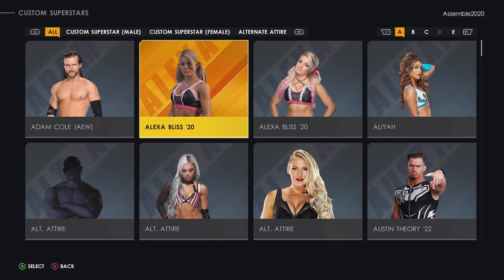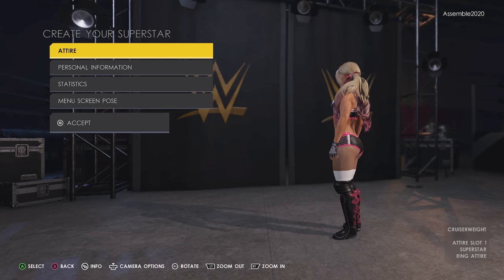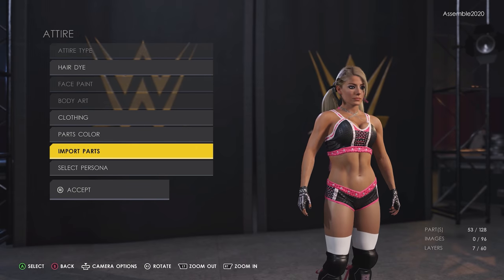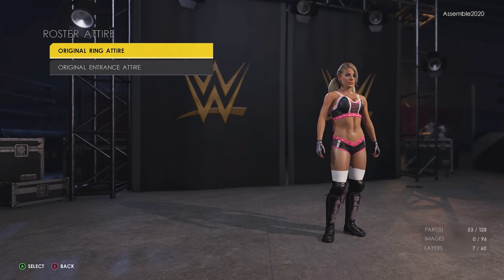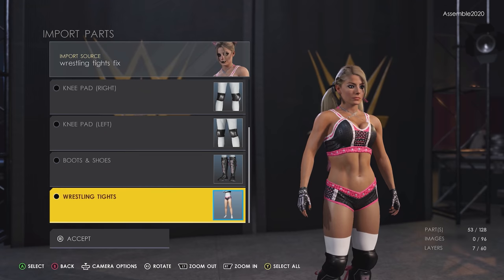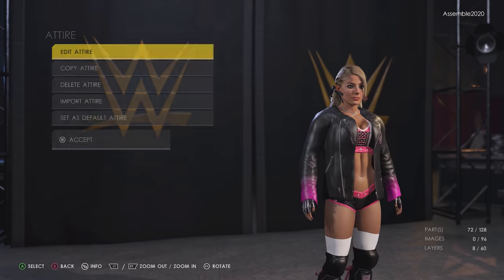We have our downloaded versions of Alexa Bliss and our rendered image. Let's put all of this together. First, we need to fix the white showing on the tights. Head into creations and superstar, select your Alexa Bliss 20, hit edit — you can see the white tights. Select the first ring attire, select edit attire, then select import parts. From here, we're going to select custom attire and import the wrestling tights fix version of Alexa Bliss that we downloaded. Select the wrestling tights and you can see we've gotten rid of that white issue — she has her regular tights again. Repeat the same process for the entrance attire, then save it.